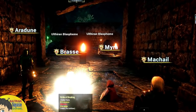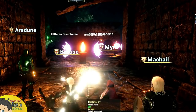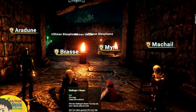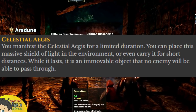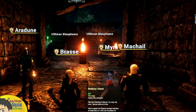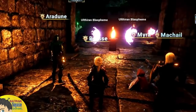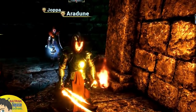First up we have the Cleric, and the question is: how will Celestial Aegis actually work? Will we see massive trains from NPCs not being able to path to the player and being forced to find a different NPC-filled way around the barrier? Celestial Aegis is where the Cleric manifests a massive shield of light in the environment, or the Cleric can even carry it for short distances. While it lasts, it's an immovable object that no enemy will be able to pass through.